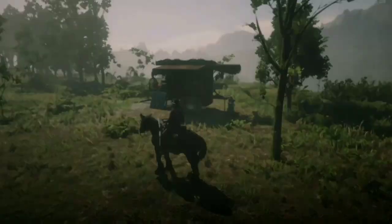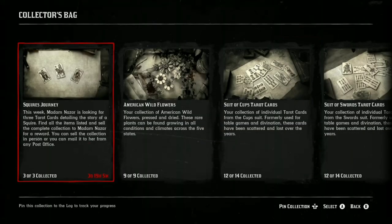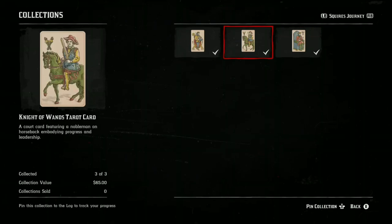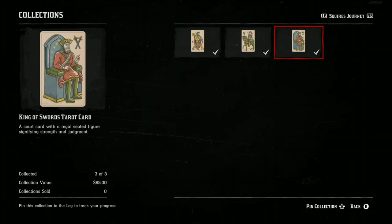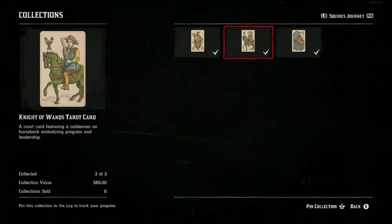Let's go into the collector bag — it is the requested collection list from Madame Nazar: 3 tarot cards. And guys, there is a solo money and XP glitch with these 3 cards. Basically you can duplicate 10 of each card and sell all 10 sets of the collection list to Madame Nazar. You'll get around $650 for selling 10 full sets and it works out to around 15,000 XP.